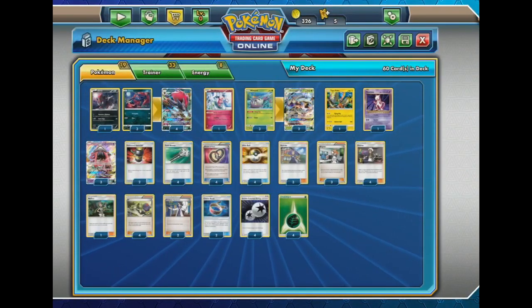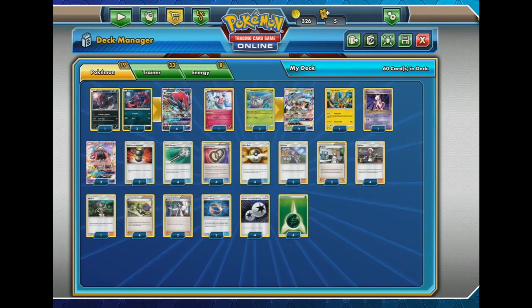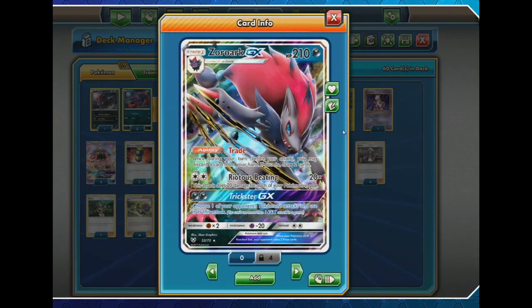This is Joe's deck, and it's one that just featured not too long ago. If you watched the last feature match, you would have seen it: Zoroark GX paired with Golisopod GX, which is a very, very interesting build and one that we liked a lot — so much so that we have the deck here for you.